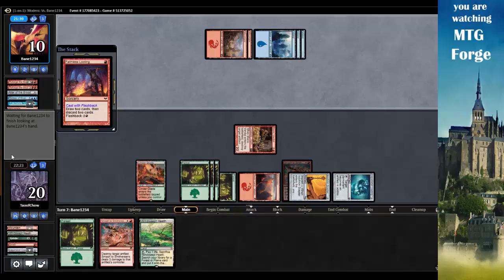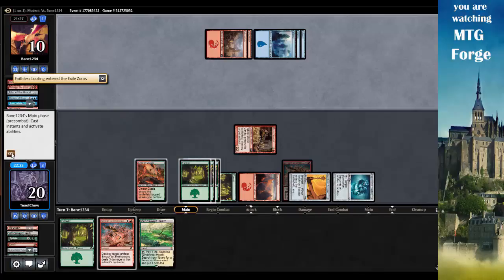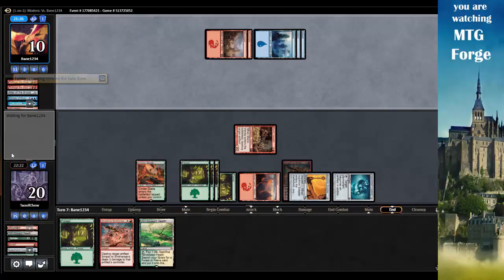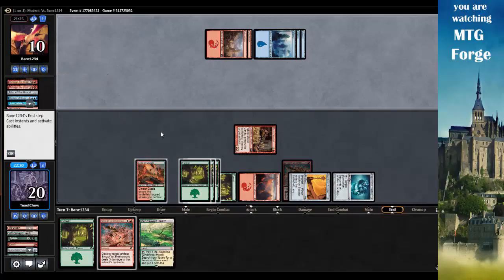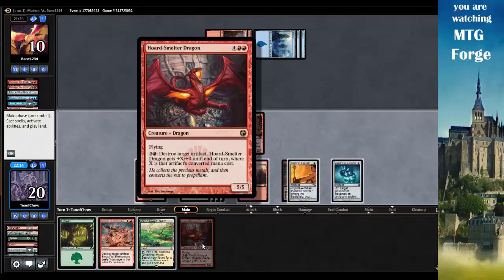Opponent plays Faithless Looting - draw two cards, discard two. He's tapped out. I'm going to try and still take out his red mana. Faithless Looting exiles. Horde Smelter Dragon - flying, destroy target artifact. Let's see where X lands.